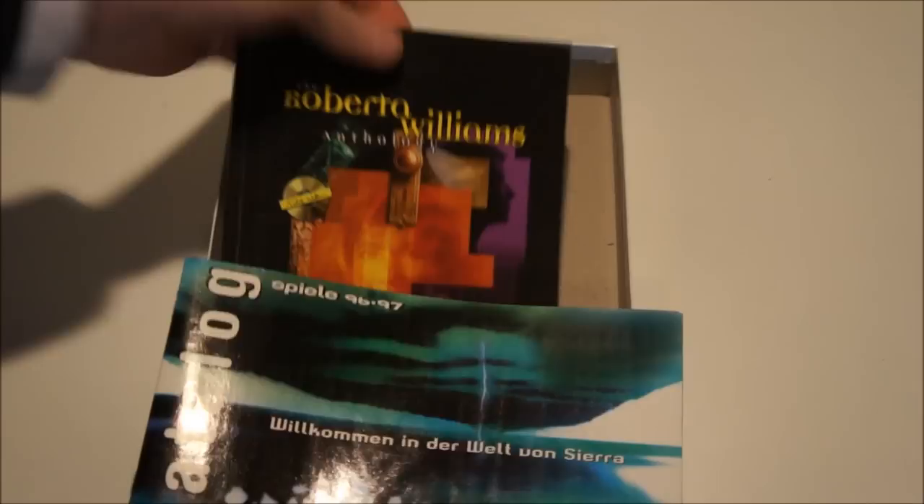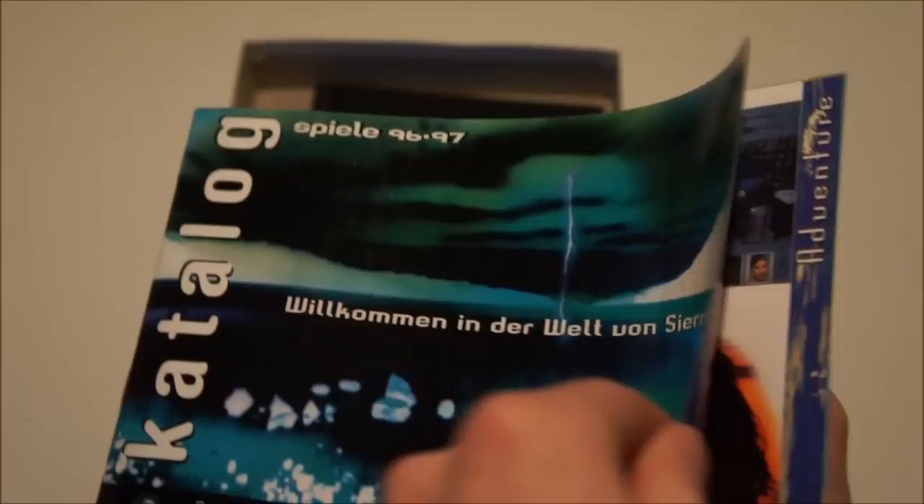So let's slide it open and see what's inside. We have the game — we'll get to that last — a catalogue, and a book. The catalogue is in German, by the way, which is interesting because this is the English version. It shows what games came out at that time.